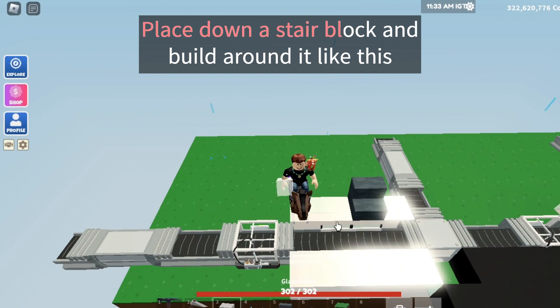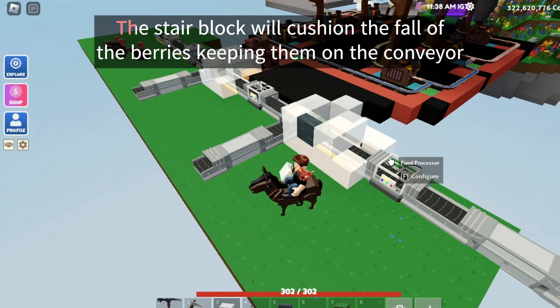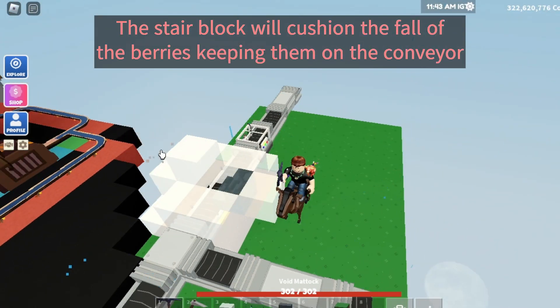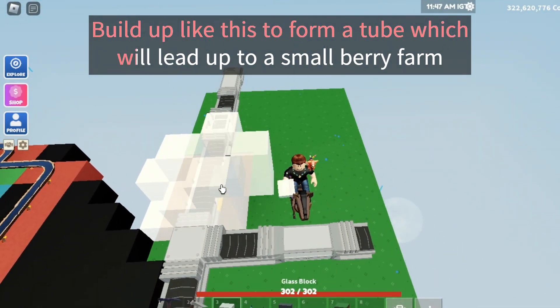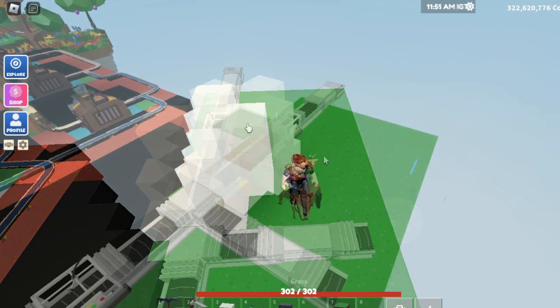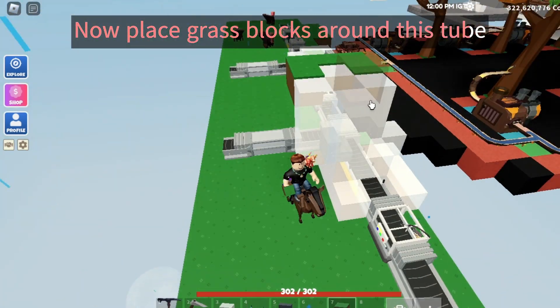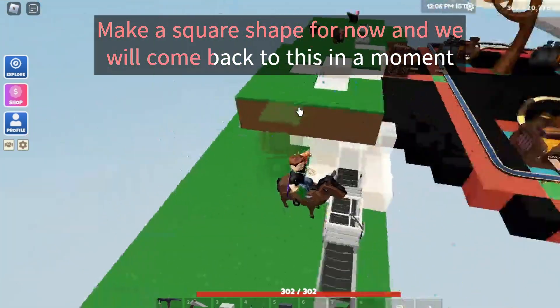Place down a stair block and build around it like this. The stair block will cushion the fall of the berries, keeping them on the conveyor. Build up like this to form a tube which will lead up to a small berry farm. Now place grass blocks around this tube, make a square shape for now and we will come back to this in a moment.